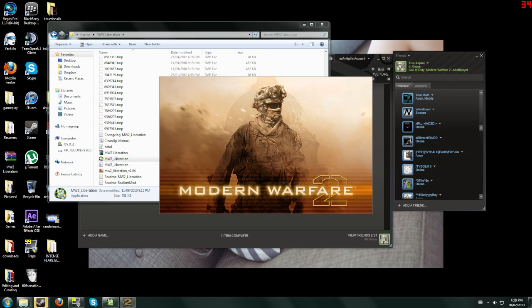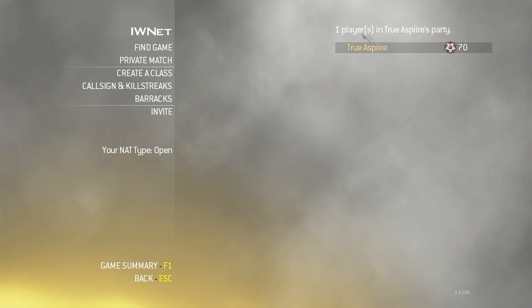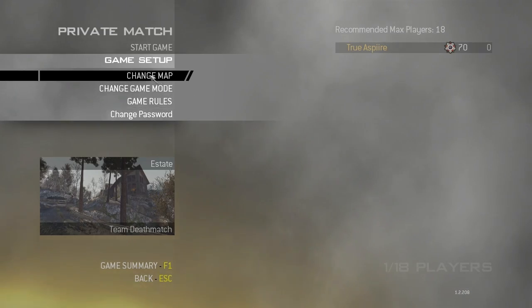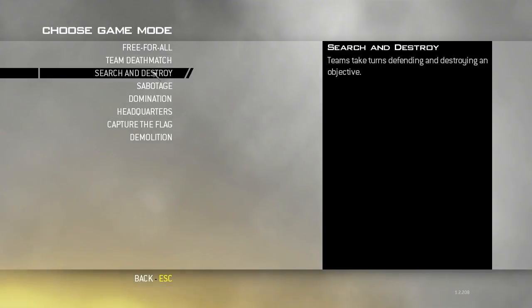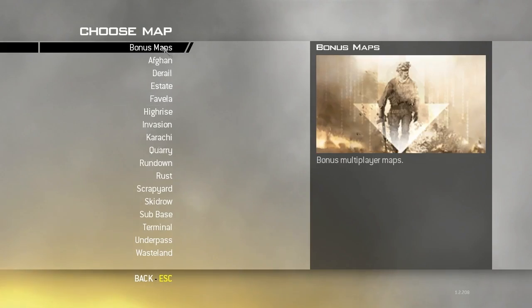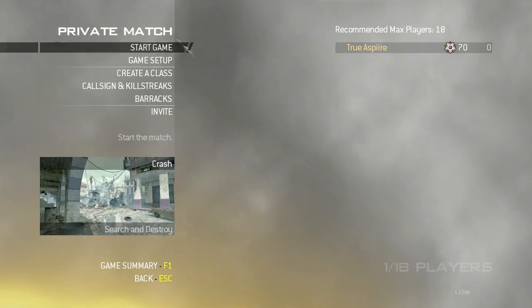This is my first time trying it in window mode. So once you've got your Monofer2 loaded, hit play. I'm just going to show you how to run a private match. I'm also going to show you guys how to get all these maps for free sometime. Let's do Crash.